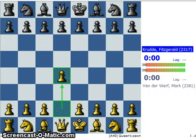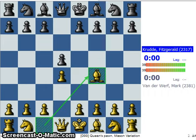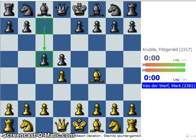It starts off with d4, d5, Bf4. That's what we'll probably always play. And black replies with c5. This is a reversed Queen's Gambit.